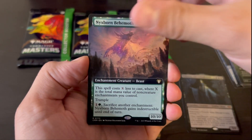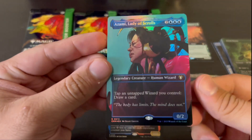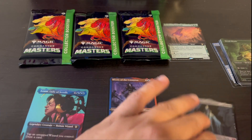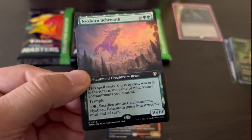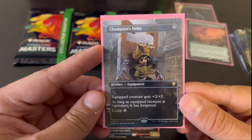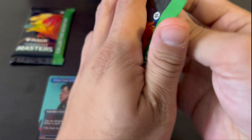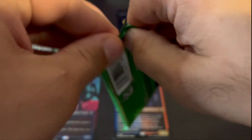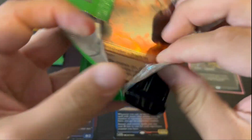Nyxborn Behemoth, actually from the Commander decks. Then Champion's Helm, borderless. And Azami, Lady of Scrolls — I don't think this is a great hit. Mikaeus is definitely good. The Nyxborn thing has potential; I'm not sure what it's actually worth, but you guys will have seen the value on screen. Champion's Helm is pretty good as well. Not a horrible first pack — I just wish the foil etched would have been a little better. So we'll go with pack three next. If you've had a chance to open this set, let me know what your pulls have looked like, because it's obviously a cool product, just pretty steep price-wise.